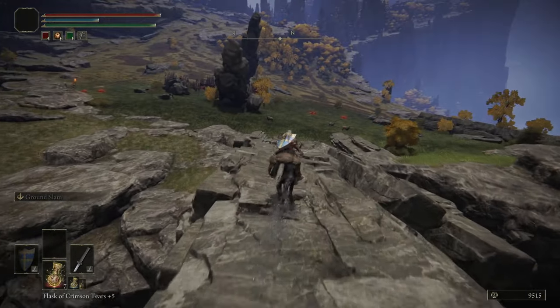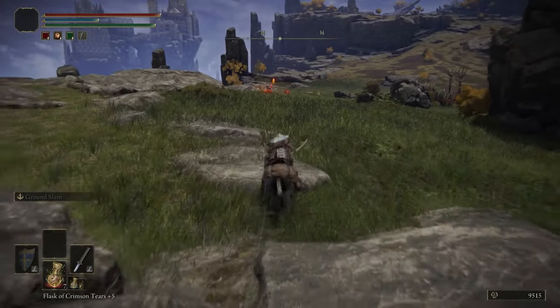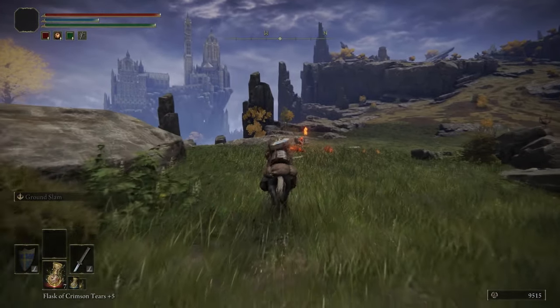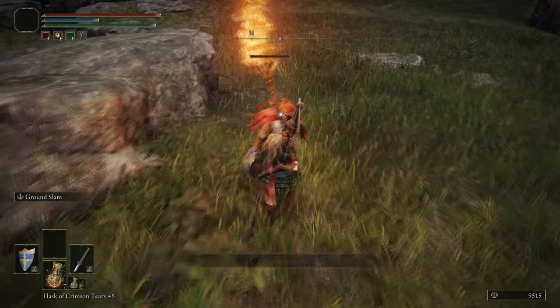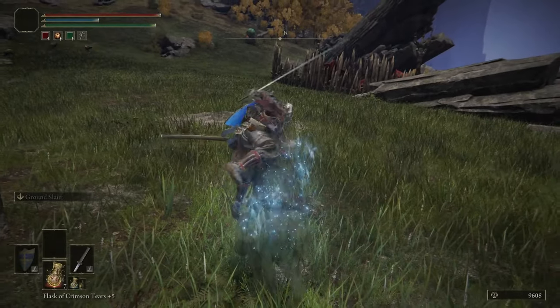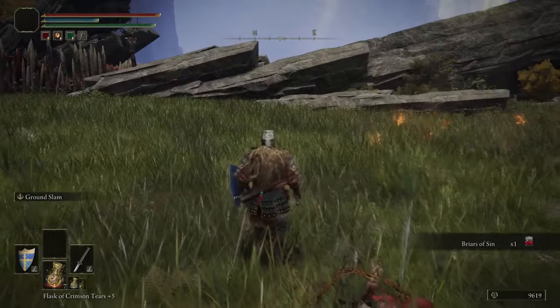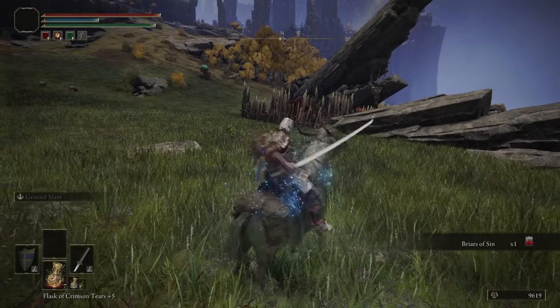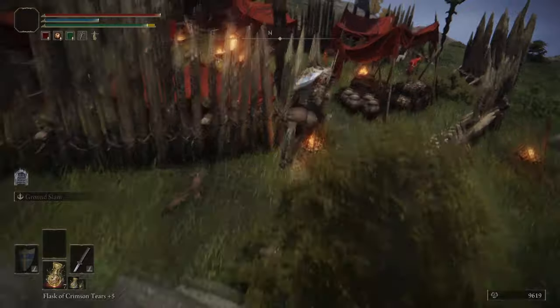We are heading to the northeast part of Liurnia of the Lakes, and we're going to kill this guy right here because he will drop — specifically him, for whatever reason — Briar's Ascent, which is a sorcery, actually. It's boosted by the Staff of the Guilty.